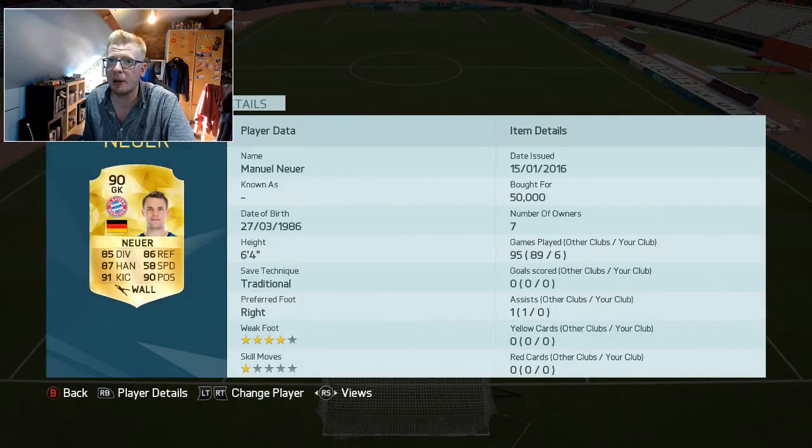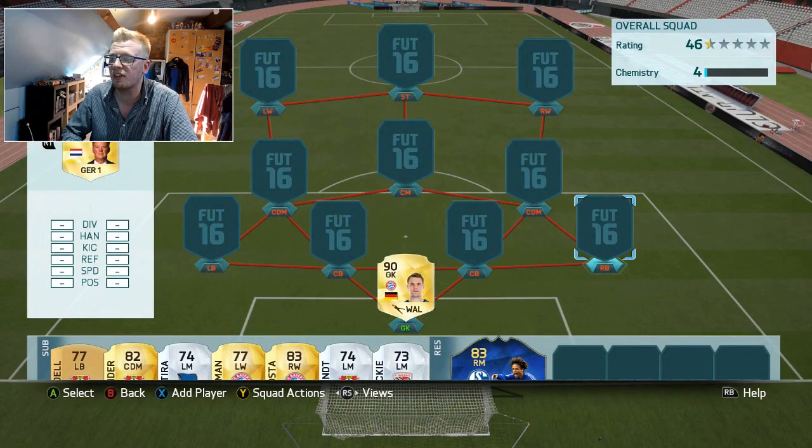Starting off in between the sticks with the best goalkeeper on the game - 90-rated Manuel Neuer, best keeper on the game statistically on launch, excluding or including Legends. He had a bit of a dodgy start in my first run but turned it around in the second run, making some really important saves in big moments. He's always been pretty decent, and being as though you can get him for 50k now - I think he's dropped a little since I used him - that is absolutely crazy. You should definitely give him a go.